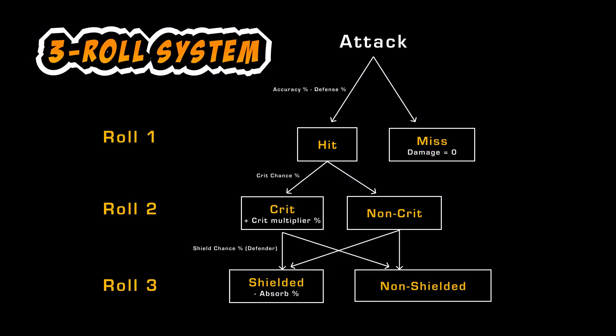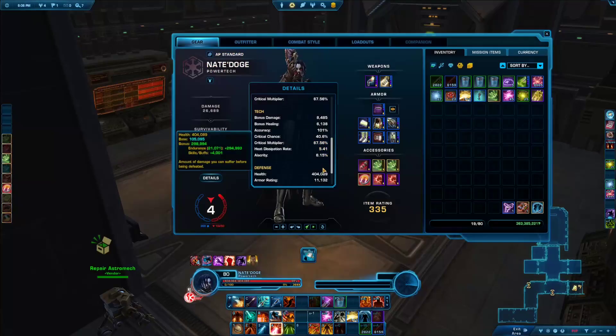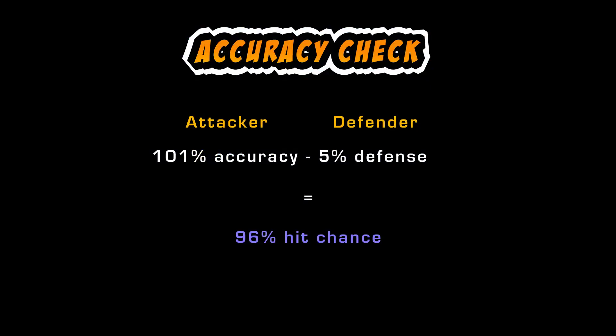The damage script in this game consists of three consecutive rolls — think of it like rolling dice. The first roll checks accuracy versus the opponent's defense chance, determining whether you hit them or not. Sorcerers and assassins have a 10% base defense chance; most other classes have 5%, but abilities like Predation can buff this by an additional 10%. On my Power Tech I have 101% accuracy due to my companion buff, so against a Mercenary with 5% defense I have a 96% chance to hit with white damage attacks like Rail Shot — and 4% of the time they will dodge it.